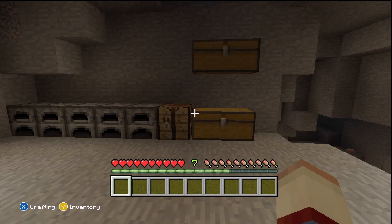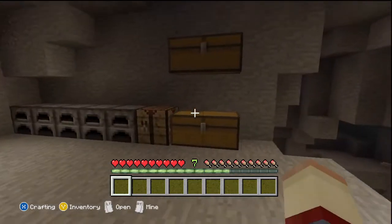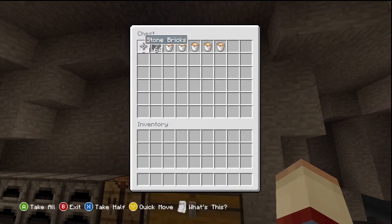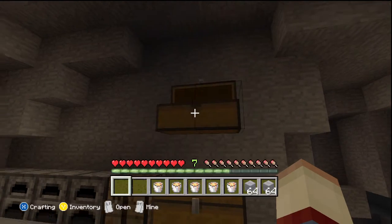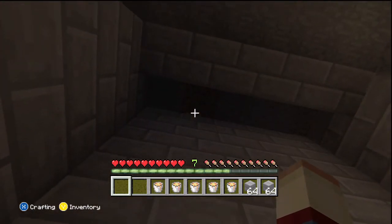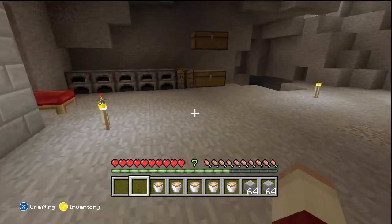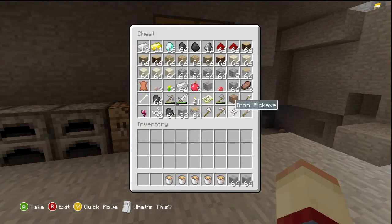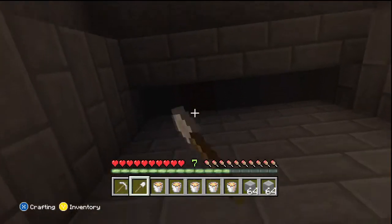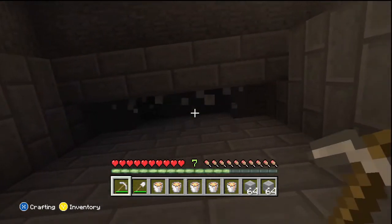Hey guys, Mellow here. I'm gonna be making my little buddy today. The way I'm gonna do this is I made a frame and I'm gonna be putting lava into it — it's gonna look like lava's flowing in and out of the frame, but it's really just standing still in there. I just made this frame right here. I made an empty row behind the first row of stone bricks so the lava can flow into that and not flow out of the frame.